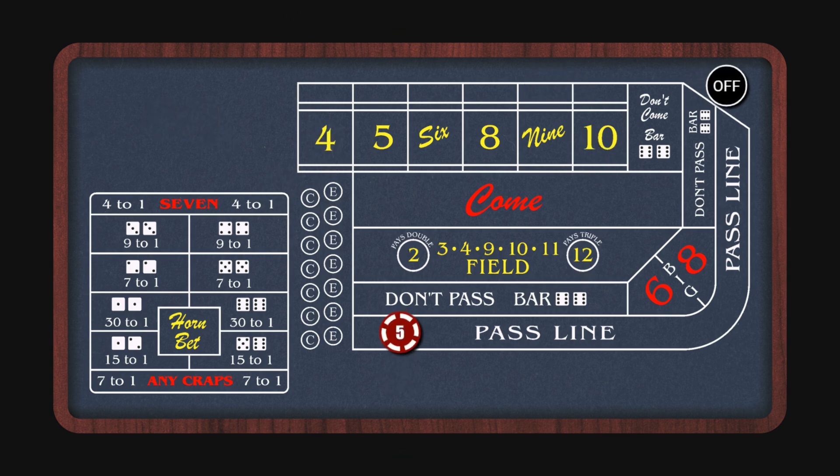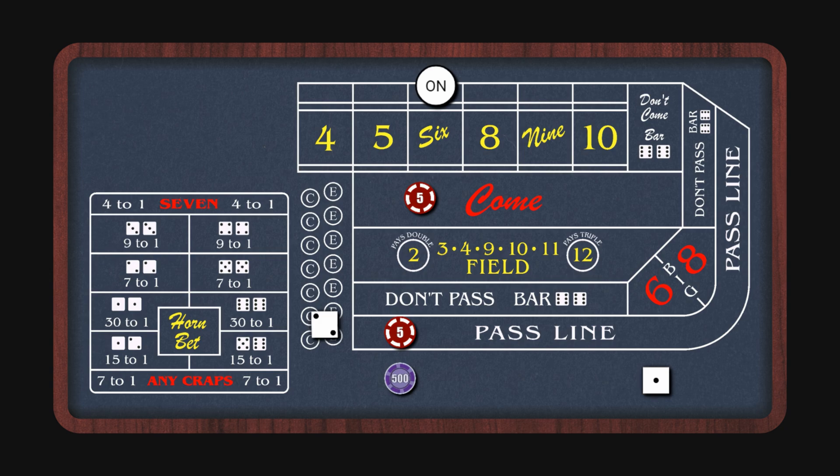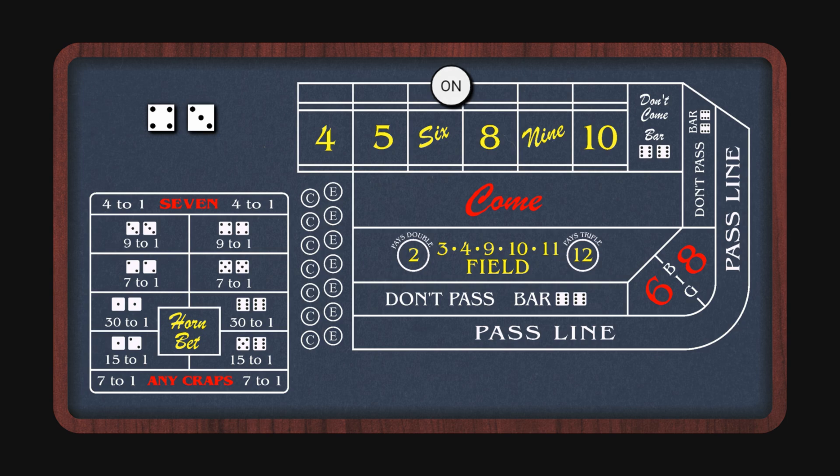We'll start out a new shooter and this time the point's going to be six. Three loses the come bet. That'll move to the ten — that'll be a thousand dollars we win on the ten, and another five dollars for the come bet with an off-and-on situation. We hit the ten again — three tens in a row, pretty nice. And there's our seven out, so we lose four bets and win five dollars on the come. I think that's enough for now — let's look at the data.